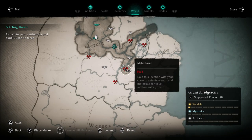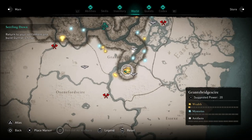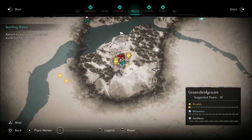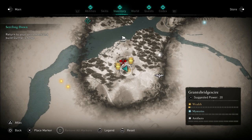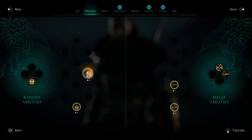This is a ranged ability. I do like this ability a lot. You can get up on rooftops, on a rope above several enemies, and this thing works very well. If you're a big fan of the bow, or mixing up your combat using melee and ranged, this is a very good one to have. You can get it early on once you arrive in England.